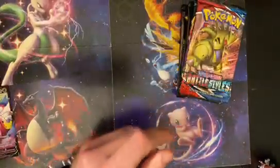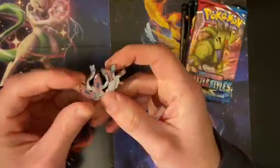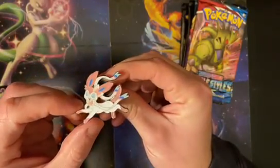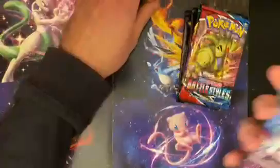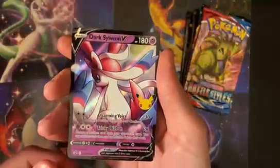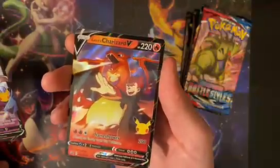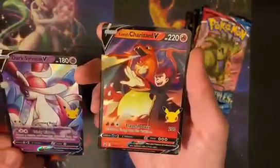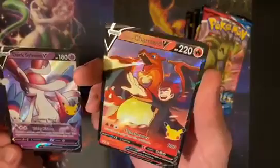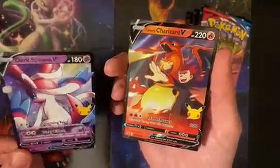You got yours for $25? How'd you get them for $25, man? There were $30 in store. Here's the Sylveon pin. Looking nice. Almost forgot to show off the promos — we got Dark Sylveon V. These are both really nice promos. Lance's Charizard V. I think I got to give it to the Charizard over the Sylveon. I really like this Charizard card, just because I was always a fan of Lance as a trainer in the games. But Sylveon's nice too.